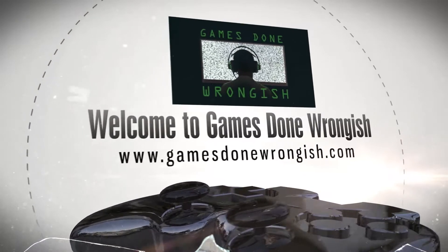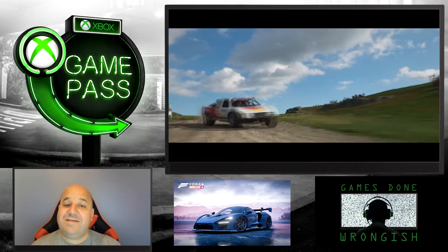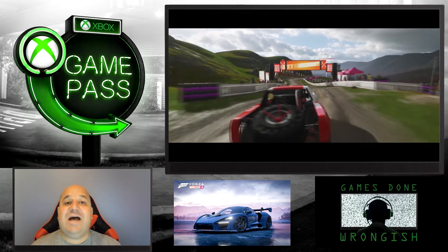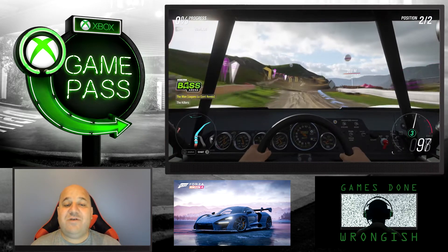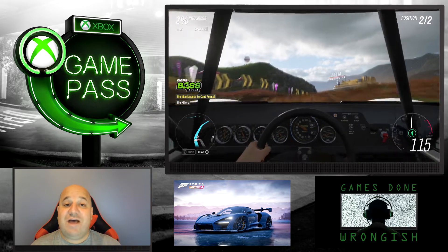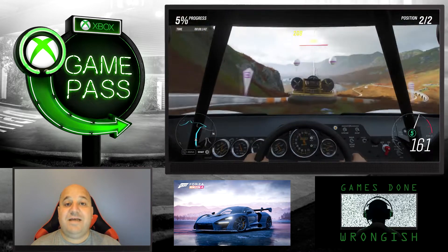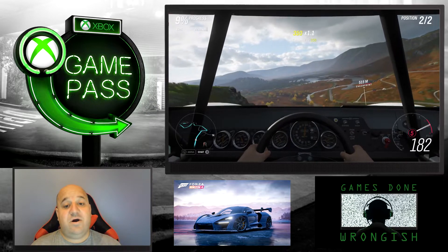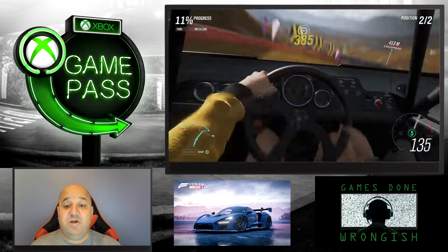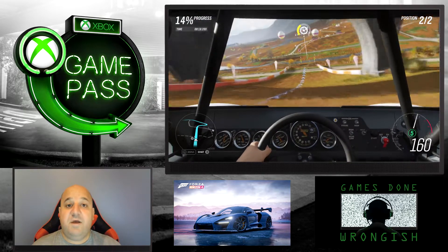Hello internet, welcome to Games Done Wrongish. Welcome to the third episode of Game Pass or Play. This time around we are taking a look at Forza Horizon 4. As this is a Microsoft Studio game, it arrived on Game Pass at launch, meaning subscribers got it on release day. There were a few days of early access for those who pre-ordered or bought it outright.